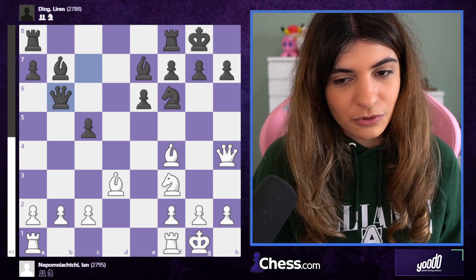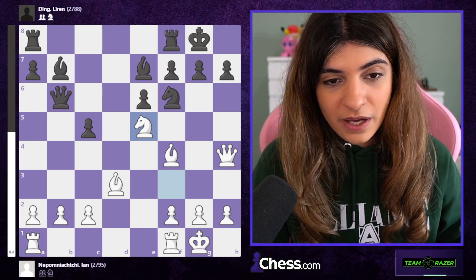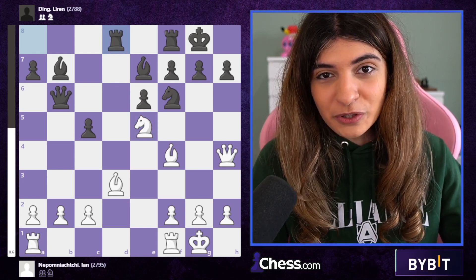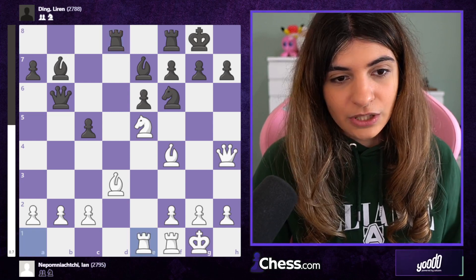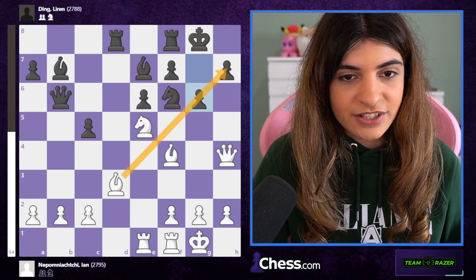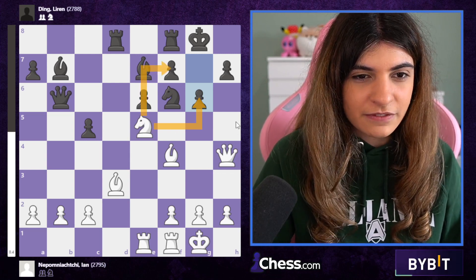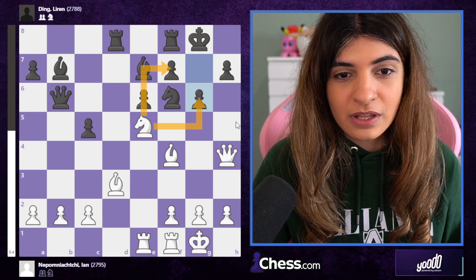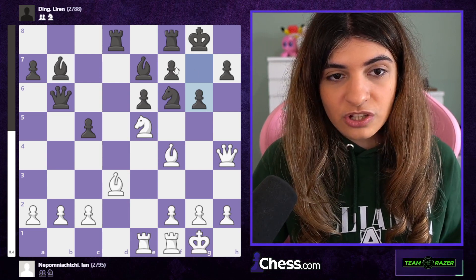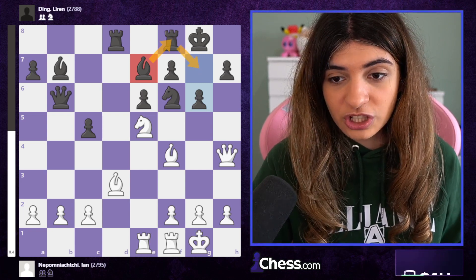Bishop f4 attacks the queen, so it has to move — queen b6. Knight e5 is played, white placing pieces in very active spots, and it looks much better for white. Rook a to d8, but black also has some moves and it's not a bad situation. Rook a to e1, g6 — a very practical move because it stops all sorts of attacks. You have to be careful with sacrifices like knight takes g6 or knight takes f7, which are typical during an attack, but for now everything is defended well.